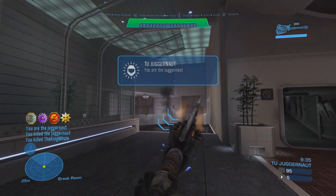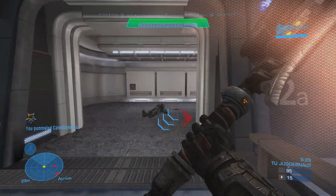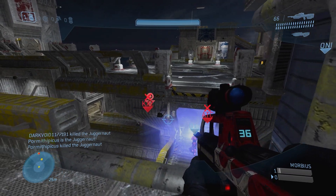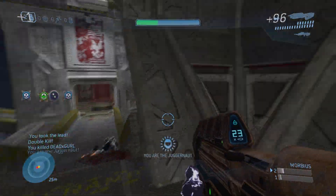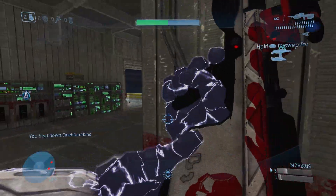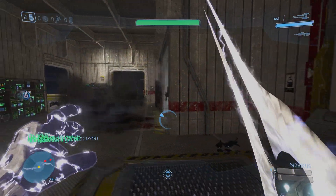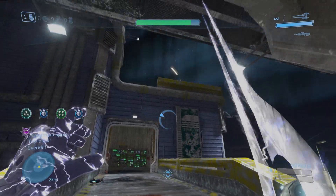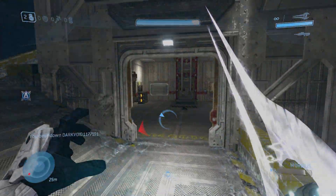Smashing in at number two we have Juggernaut — a very social mode that you rarely see in matchmaking but one that members of my Discord and I play quite frequently. We tend to play a variant I created called Morbius Mode — it's essentially Halo 3 Juggernaut but the Juggernaut can steal health like a vampire, which is super fun. But regular Juggernaut is really scary when the Juggernaut turns their attention to you, and when you're playing as the Juggernaut you literally feel unstoppable.